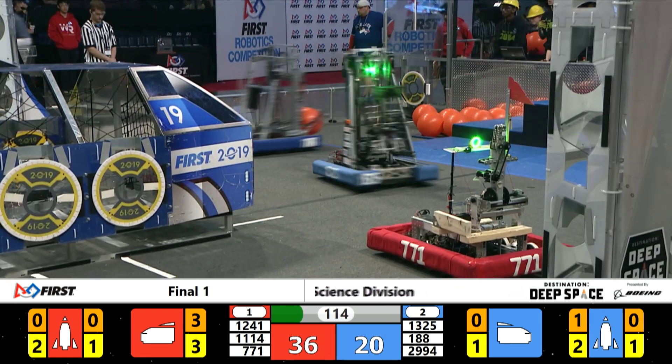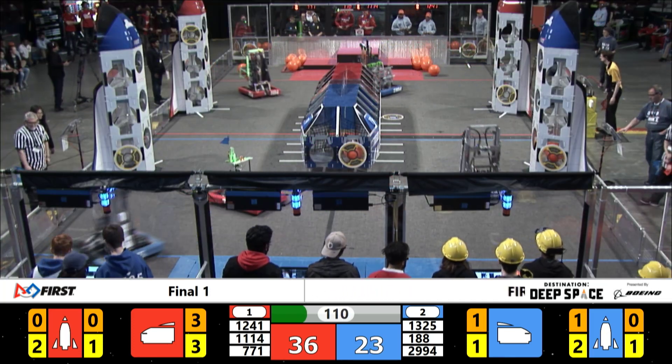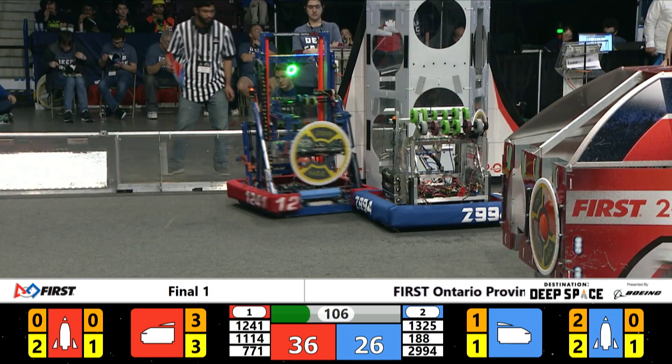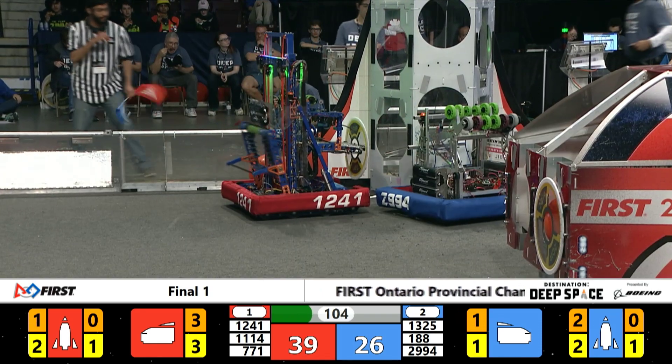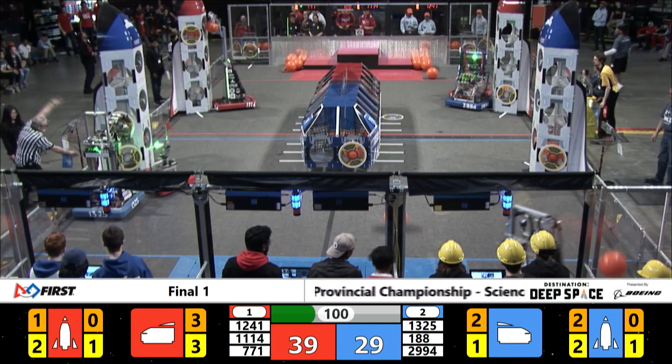Team 188 headed over, picking up one, and they are at the base of the blue rocket ship — and they drop that in. 1325, the other team, we've got Inverse Paradox. The robot's name is Offset, and they quickly move and maneuver. There's going to be no sitting around over here.